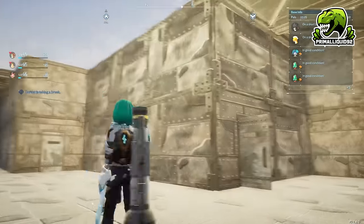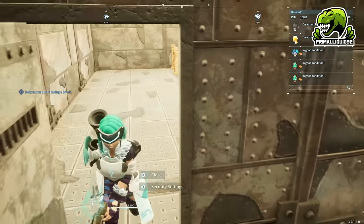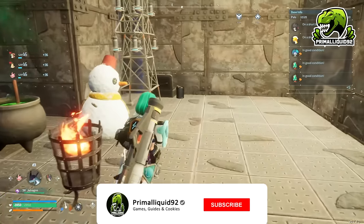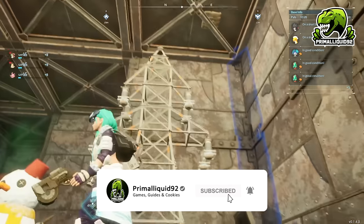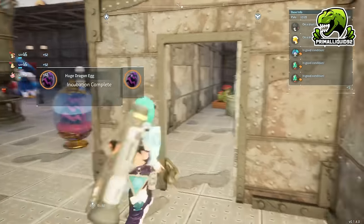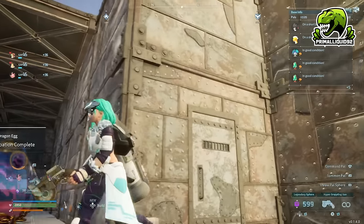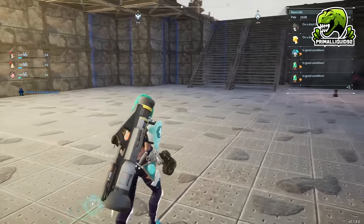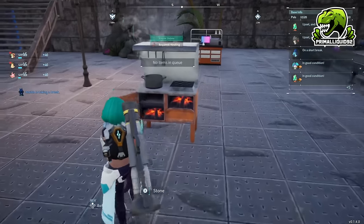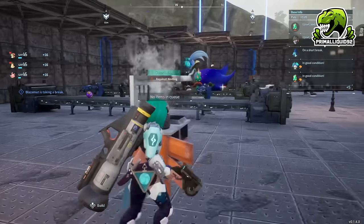Before we talk about production units, let's cover these two walled-off areas. The first is just a bed area — I'll probably shrink it since I don't need that much space. The second walled-off area is for base improvement items: the toolbox, the pylon, the snowman, the cauldron, and so on. These improve general base facilities. I've closed them off because pals tend to get stuck on them — especially flying pals, which are attracted to the pylon for some reason. Walling it off keeps pals from getting stuck there.